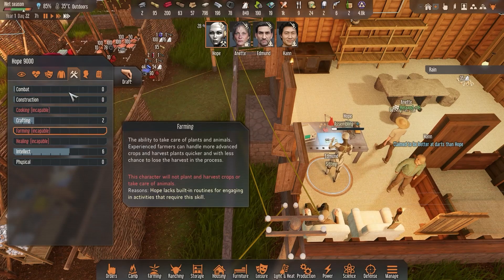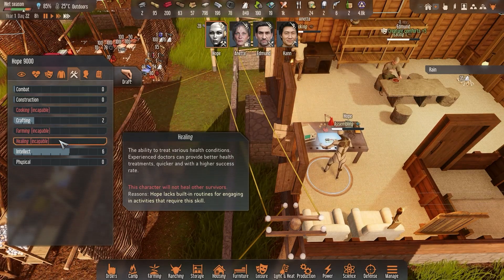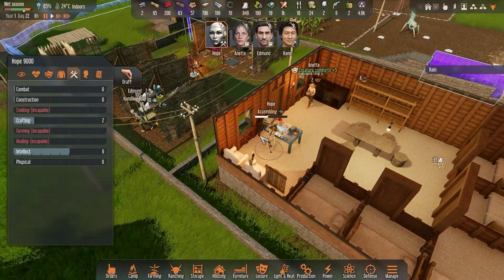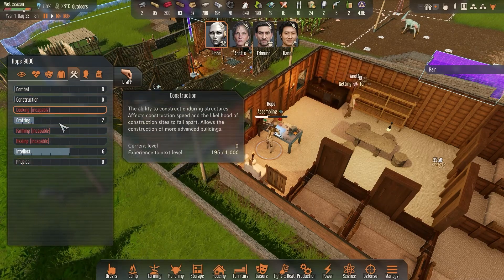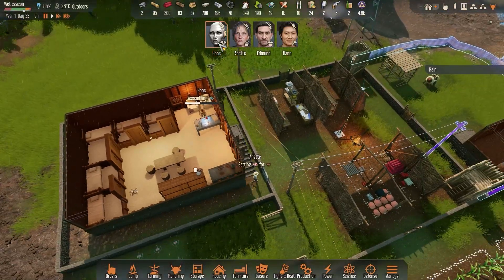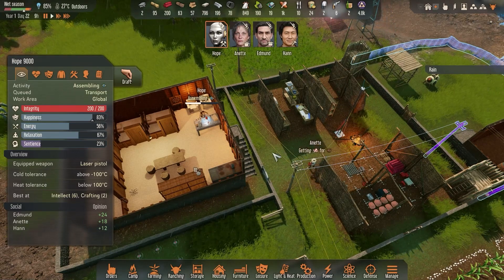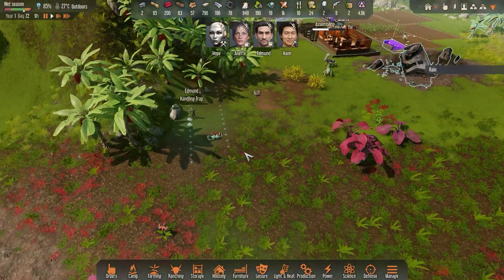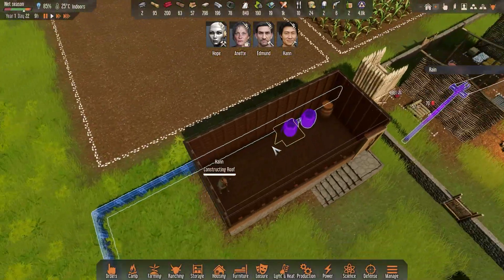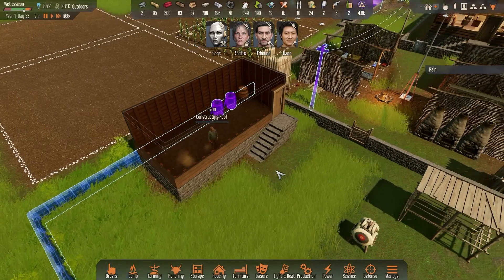We don't want Hope sticking to crafting all the time — we want her to have as wide a range of skills as possible so she can do everything. Right now she's incapable of cooking, farming, and healing, mainly because she doesn't care about humans being an AI. But the most important thing is we need her to progress in her AI skills. The higher each skill level, the faster and better she'll perform — as long as we don't damage her main core.